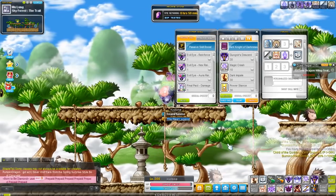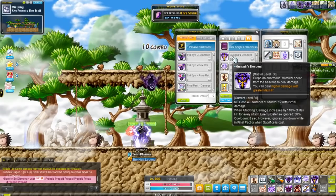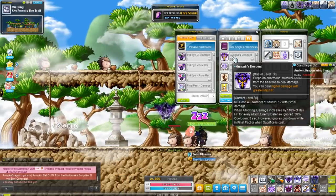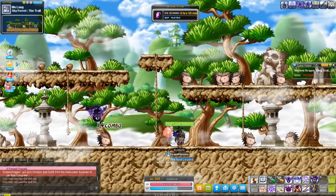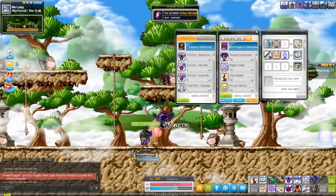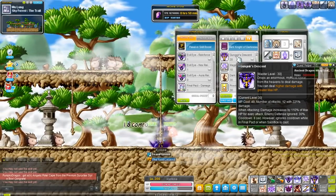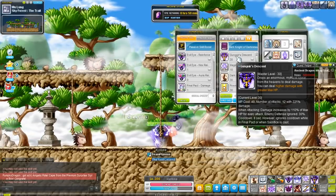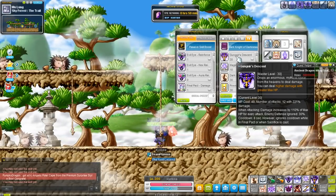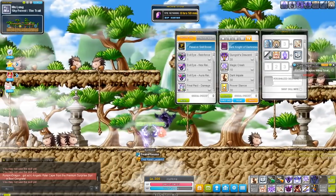Then we move on to fourth job. In fourth job, you get your actual bossing skill, which is — I don't know how to pronounce this — Gunyear's Descent. It has a cooldown of 8 seconds, does a lot of lines, and attacks one enemy. It does a lot of damage to one enemy, ignores 30% of enemy defense, and when attacking, damage is increased by 110% of max HP. I don't know what that means exactly, but it's really strong — just believe me.